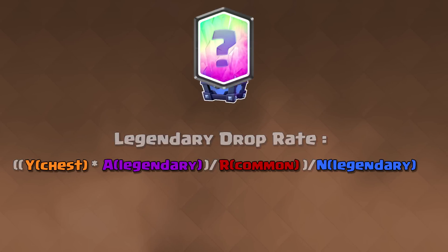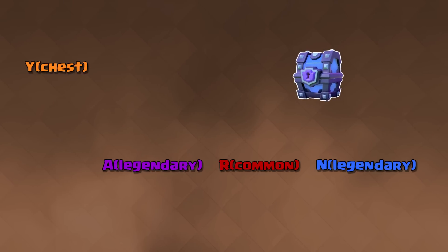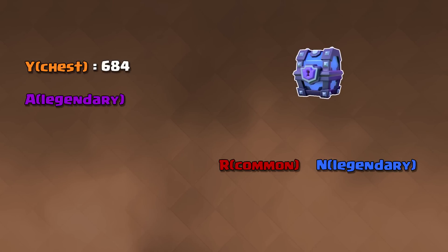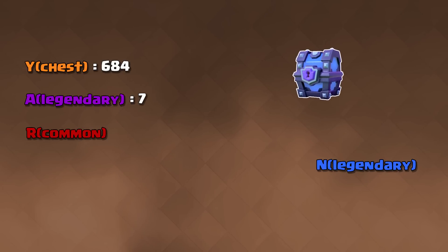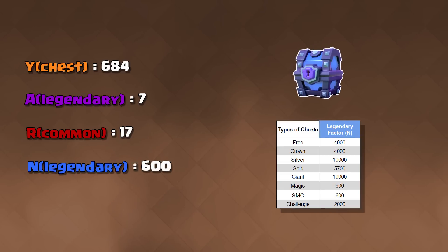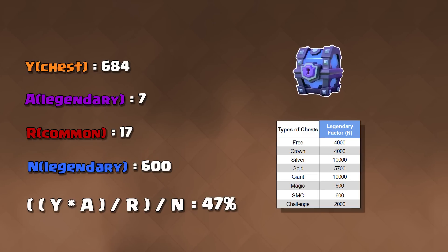Let's use a legendary arena Super Magical chest as an example. Y equals number of cards in a chest — in an Arena 9 Super Magical chest, that's 684 cards. A equals the total number of legendaries in the game; right now there are currently 7. R equals the total number of commons in the game; there are currently 17. N equals the legendary factor of the chest you are calculating; the Super Magical factor is 600. Plugging these numbers in, a legendary arena Super Magical chest has a 47% chance of popping a legendary.